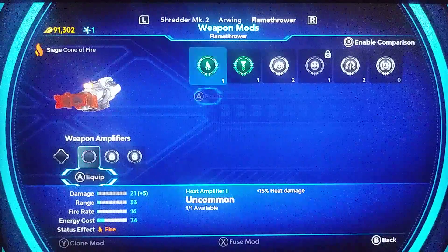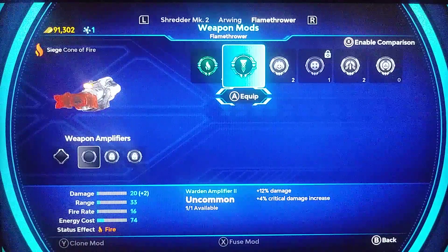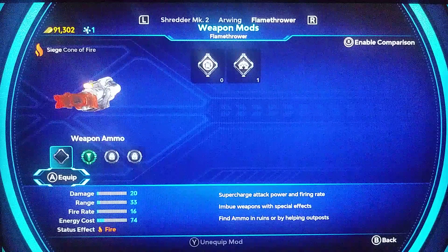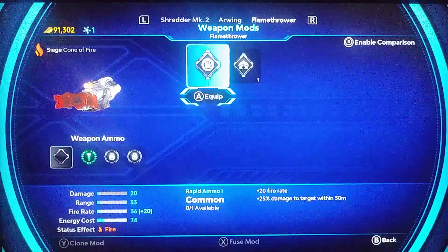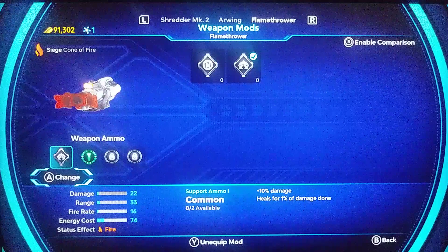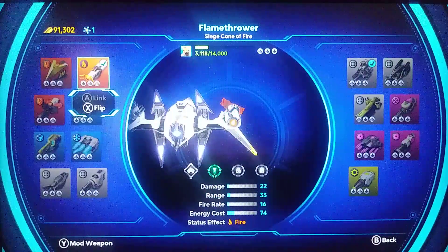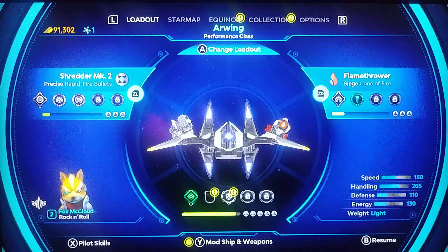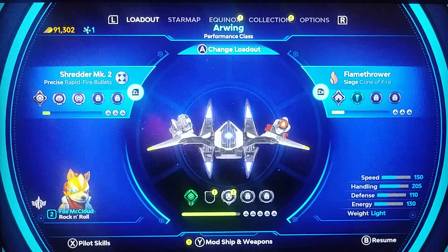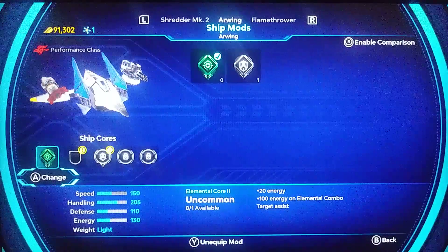So let's go ahead and equip this — plus 12 damage and 4% critical damage increase. Let's give this mod a shot. And let's equip plus 10 damage, heal plus 1%. Now we have the exclamation mark indicator, which means we have something new to check. Pressing the Y button — let's see what we've got.